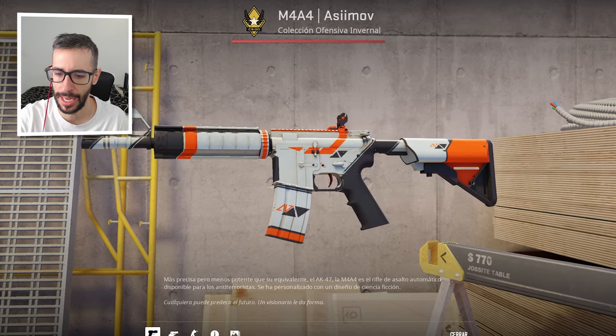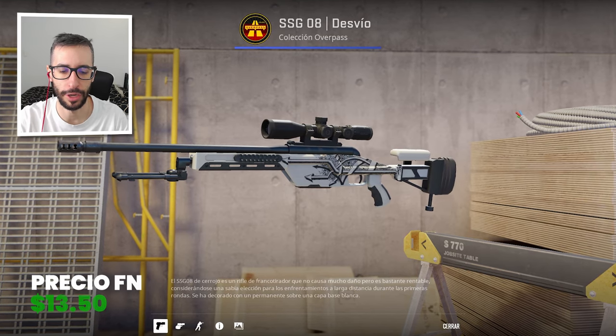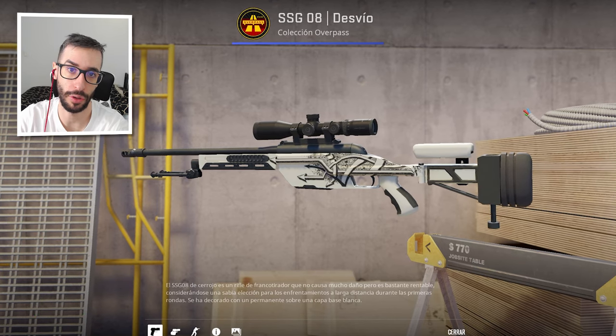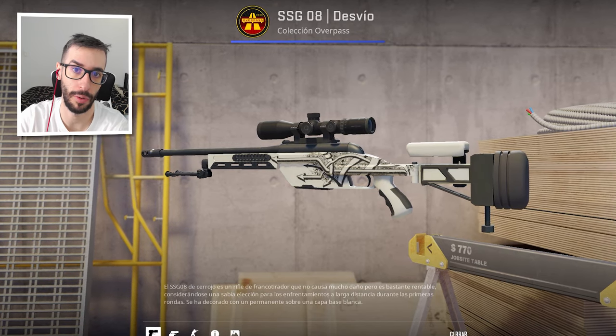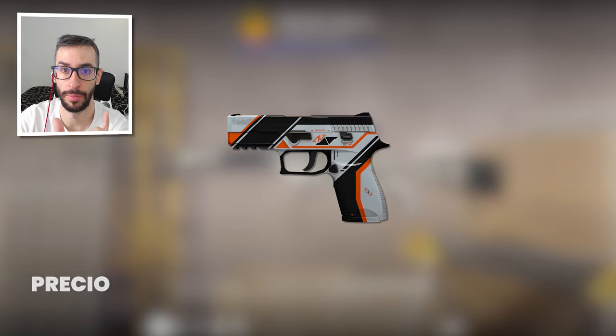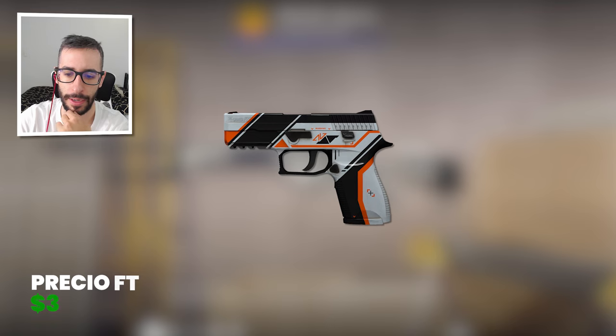And finally we have the SSG Tour, which in factory new is $13.50. By the way, for the P250 as well — if you can't buy the Whiteout, there is the Asiimov, which in field-tested is much cheaper than the Whiteout, just so you know, for the cheap version.